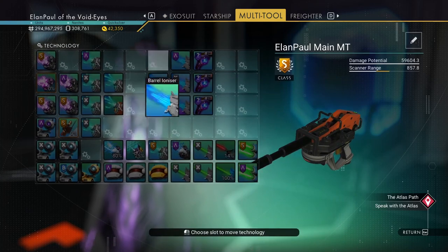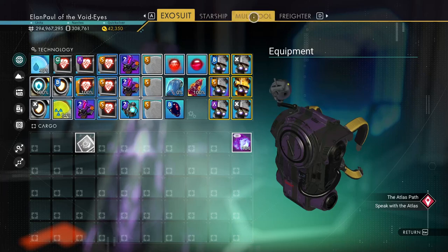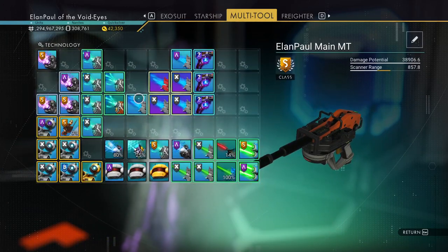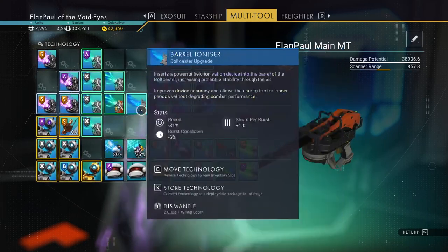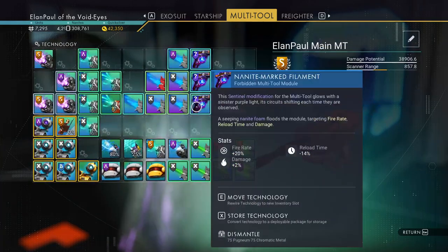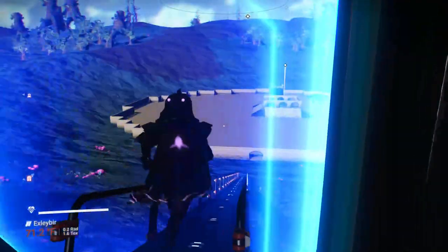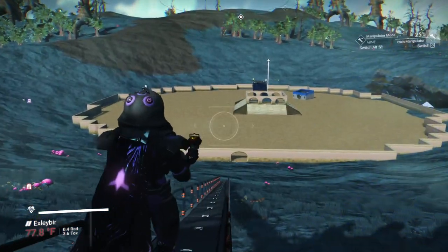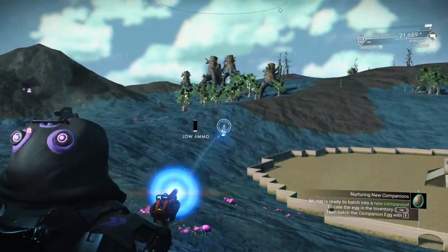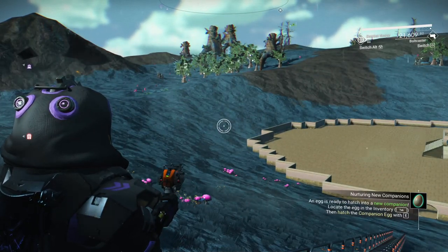With the bolt caster here, I can see 38,844 — if I put it over here, 38,906. So that's the best spot for it right there. It gets a decent amount of damage, and this thing is just phenomenally fast. Switching over to bolt caster — the reload is immediate. That's why I like that weapon best. It's a lot more fun.